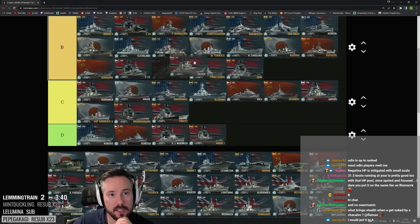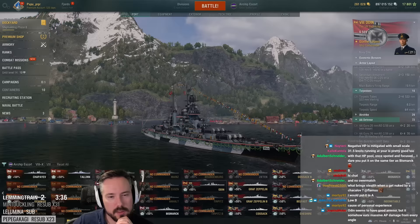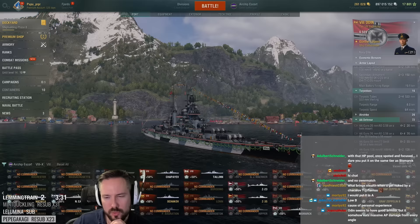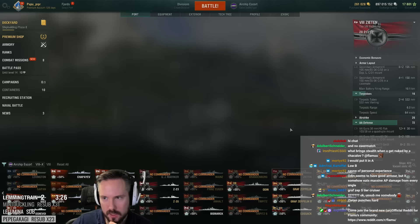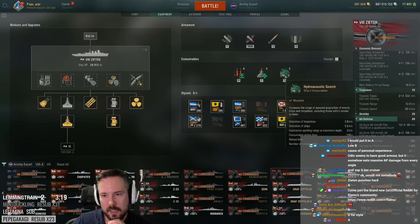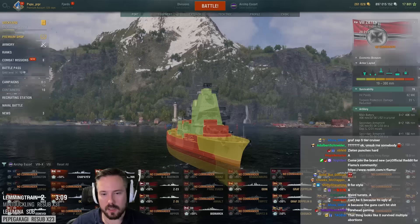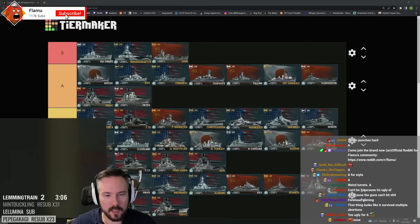Zeten — is it A or S? Zeten is strong, but it's not quite as strong as higher tier equivalents. At tier 8 it's probably just A. It's got 5.5km hydro, massive amounts of torpedoes, and secondary food dispersion, and it's pretty tanky as well. A pain in the ass running at you. Probably A tier battleship.